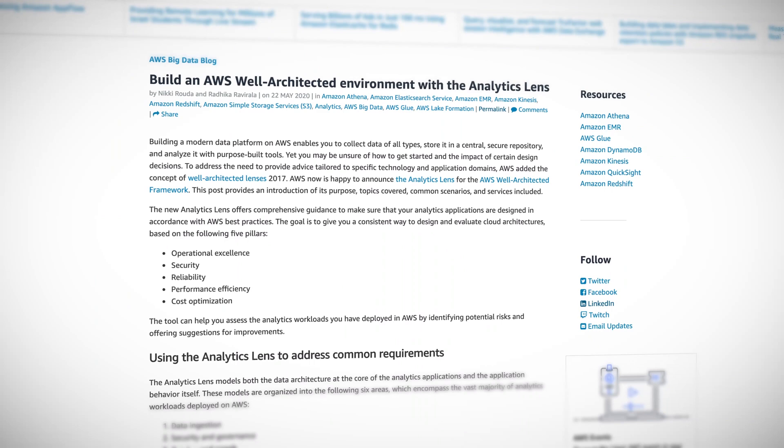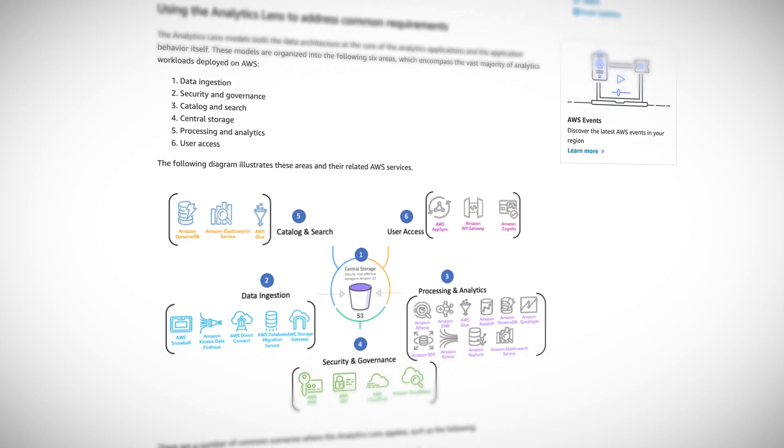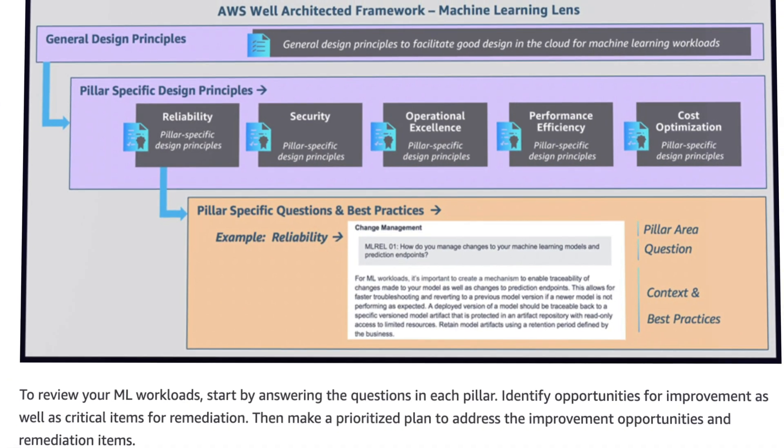The well-architected framework is a super useful tool for anyone trying to architect a cloud-based workload. It provides a structured and consistent way to walk through many important aspects of good design. As flexible as the framework is, some workloads require more domain-specific designs and best practices. AWS accommodates these specialized areas through something known as lenses — think of them as expansion packs that plug into the base framework. Lenses exist for serverless workloads, high-performance computing, IoT, and financial services. This month, AWS added two new lenses to the collection: machine learning and analytics. These new additions aim to provide specific best practices in and around those respective domains and hopefully create better architectures.